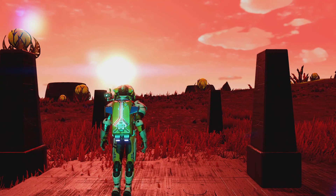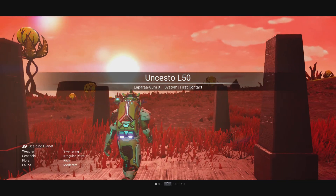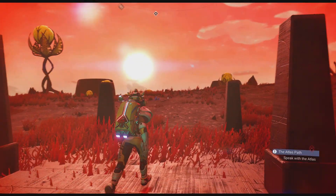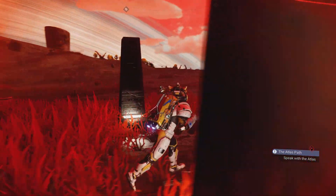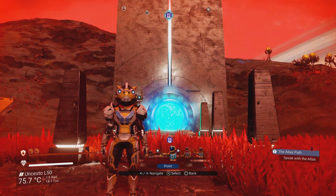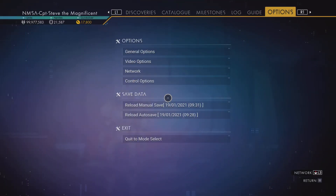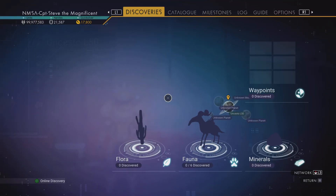Right, so I'm jumping through the portal and we've arrived on the other side. Oh, we've got a lovely array of suns there! It says 'First Contact' but I am not the first person to set foot on this world. It's a nice hot planet here — it's freaking warm!